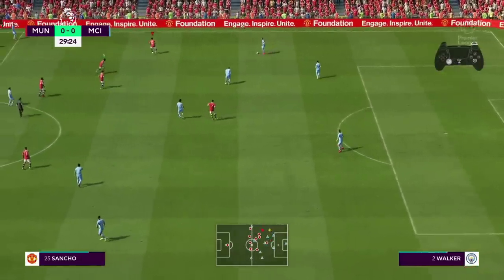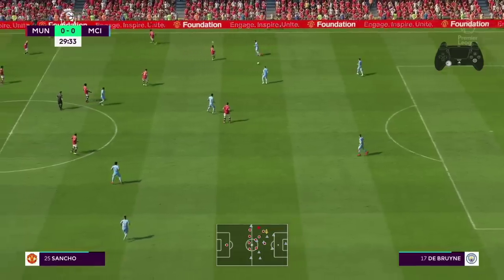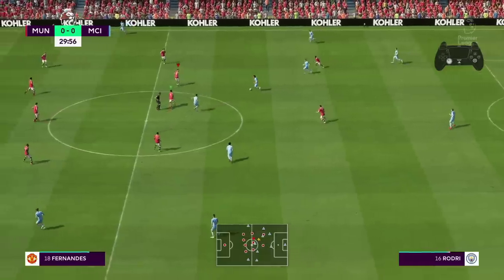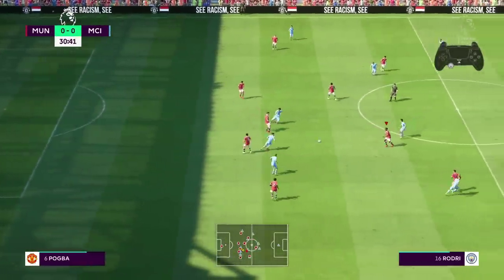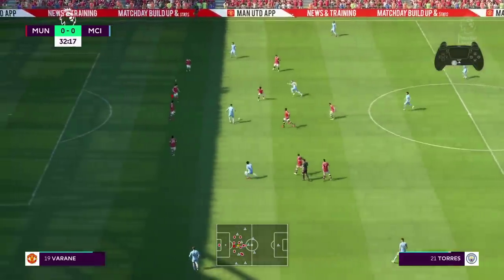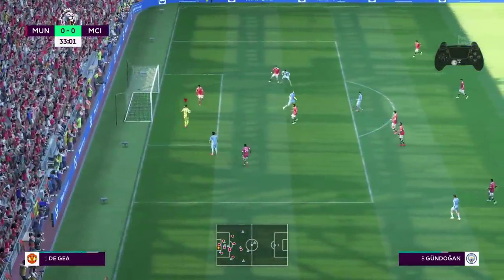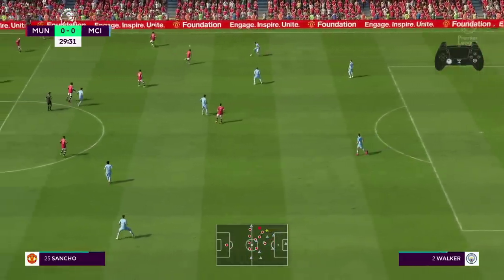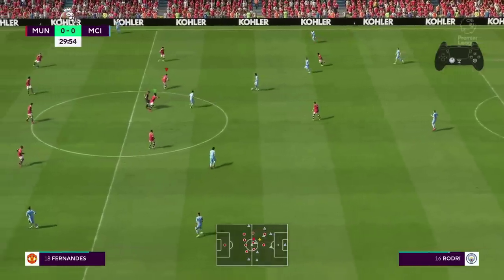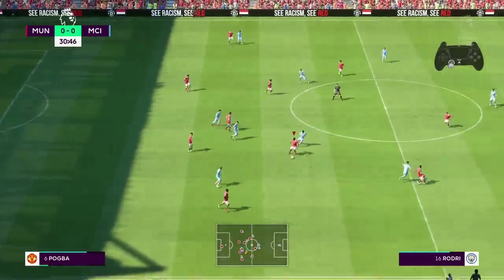You might ask yourself what the green cursor over your player on the pitch is. It is the teammate contain, and it shows which player on the pitch is pressuring the opponent. Each time you activate the teammate contain, you will get a green cursor over that player, letting you know exactly who is doing the pressure. It's a nice new visual feature — it looks good, with a clear green cursor rather than a faded color. Overall, a nice addition that will help you defend better in FIFA 22.